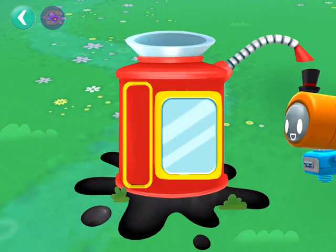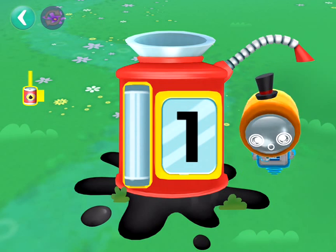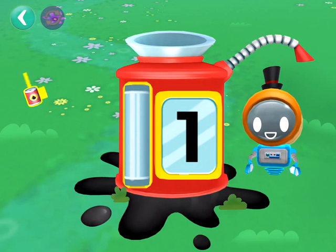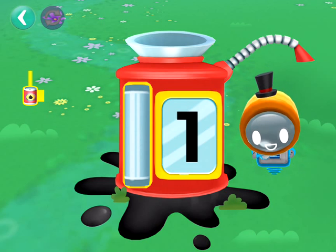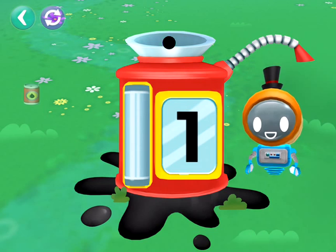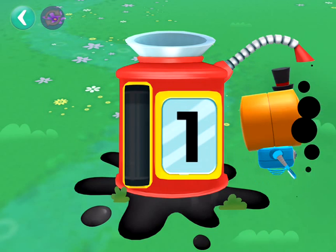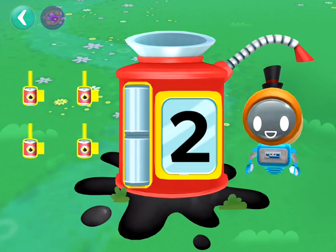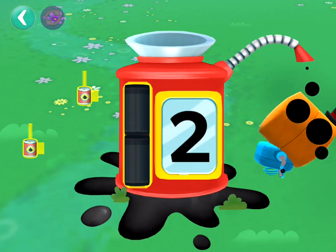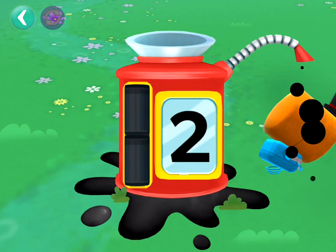This is the playground oil station. Oil helps to keep the robot's gears turning. To give our little friend an oil bath, we need to fill the tank. One — top, you did it! Two — hooray!